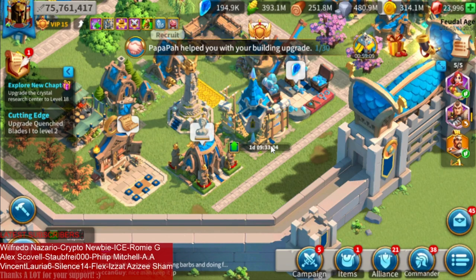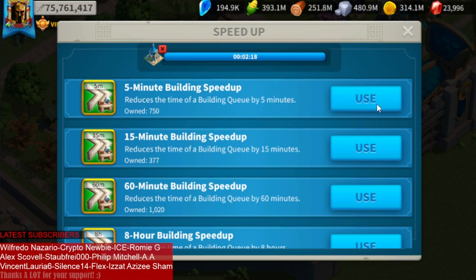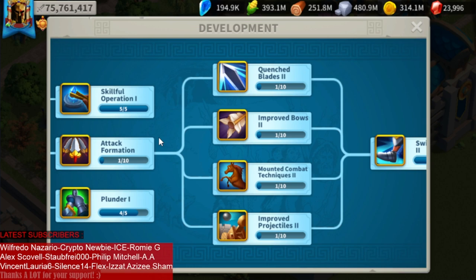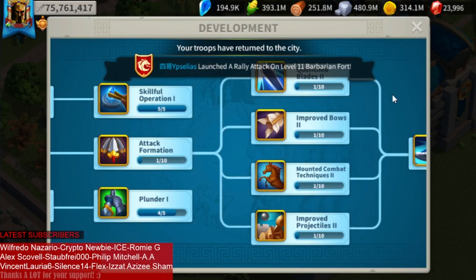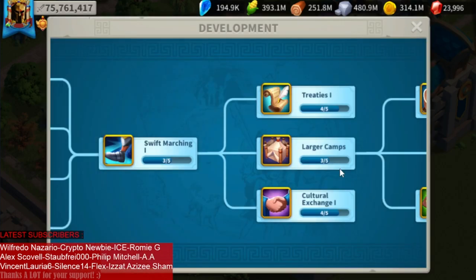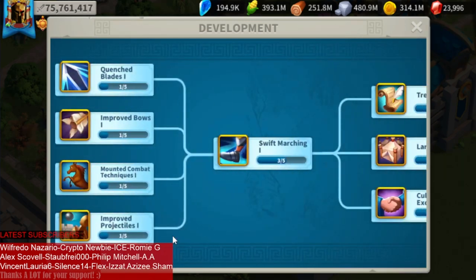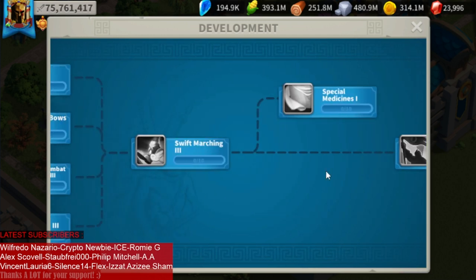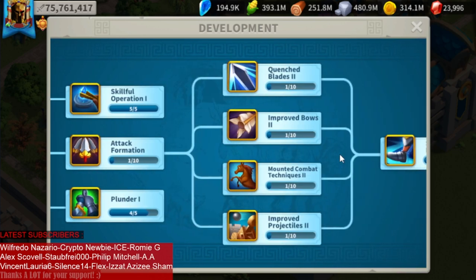In my opinion, for free-to-play and low spenders, there are three different phases when it comes to crystal tech. Phase one is unlocking the technology that gives you more crystals — for example, Plunder to get more crystals from Kahars, Skillful Operation to decrease crystal cost, or Treaties to increase crystals earned from bastion quests. Phase two will be increasing our vortex. Phase three, the last phase, will be maximizing our season coins by upgrading the technology that gives the most season coins with the least amount of crystals.